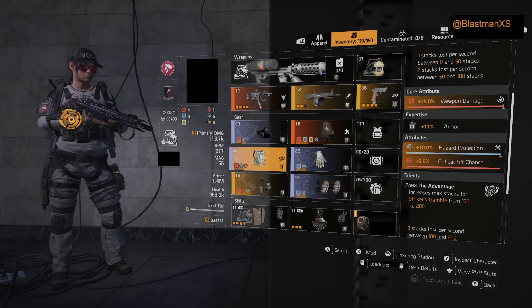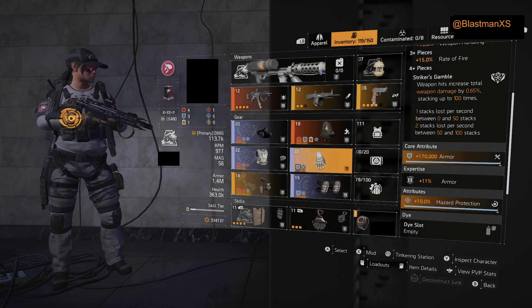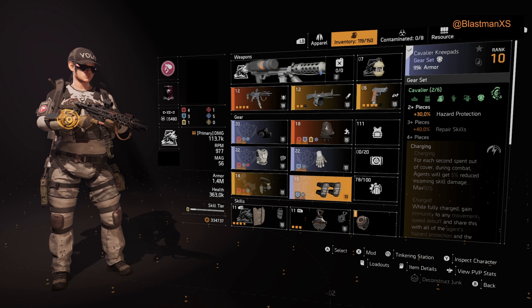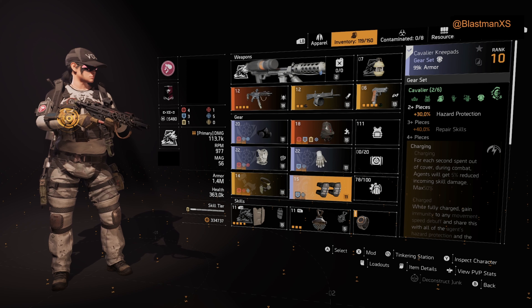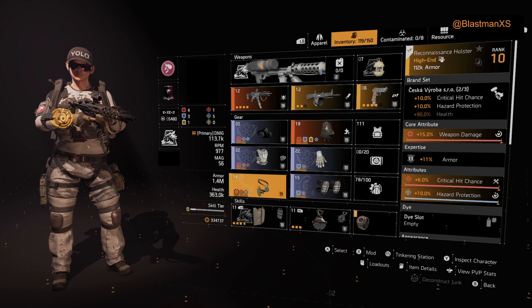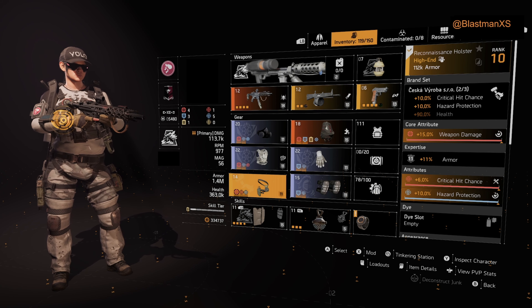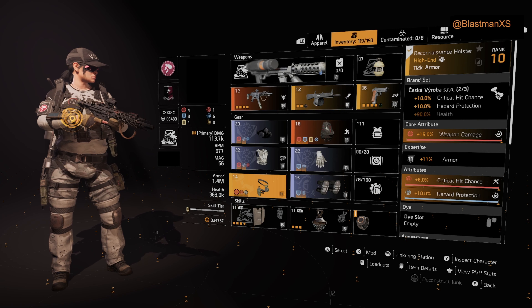Each piece has weapon damage, hazard protection, crit hit chance, or crit hit damage. The knee pads are the Cavalier set — one piece becomes two because of Ninja Bike — giving plus 30% hazard protection. The holster is the Cheska, and again Ninja Bike makes it count as two pieces, giving plus 10% crit hit chance, plus 10% hazard protection, weapon damage, crit hit chance, and hazard protection.